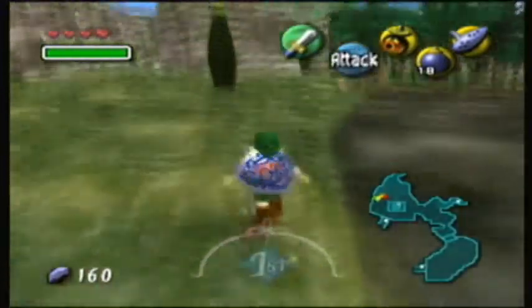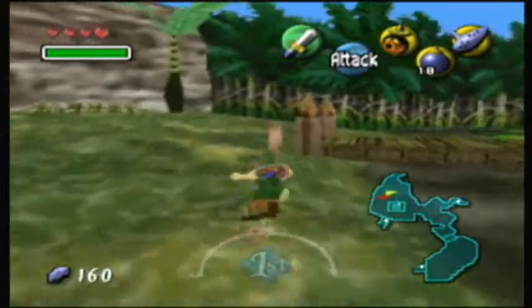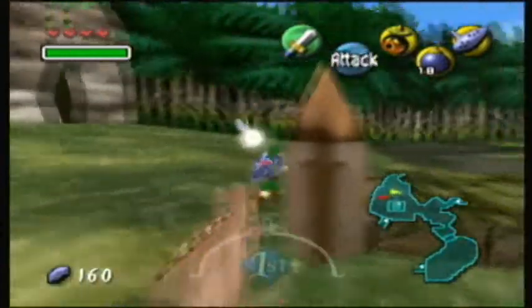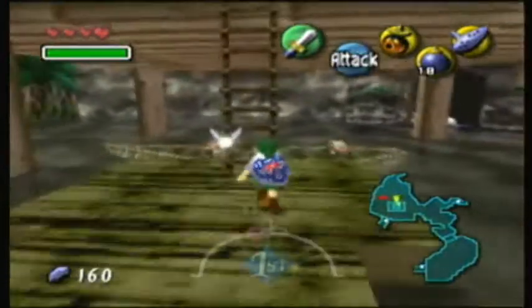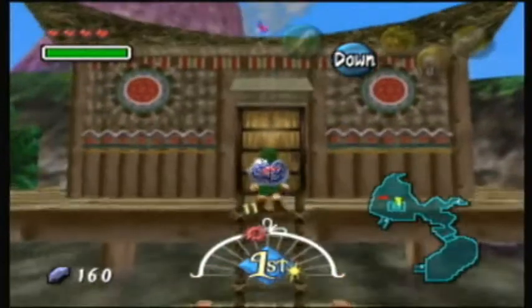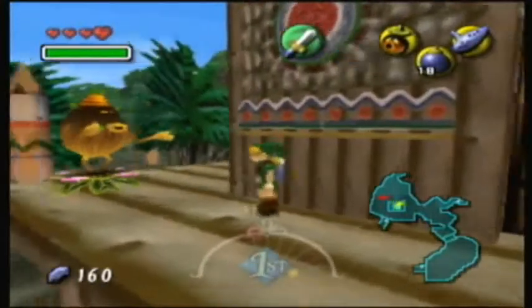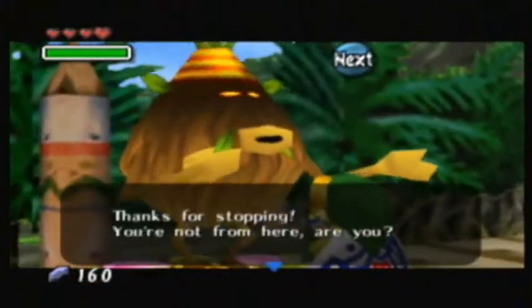Anyway, welcome back to Majora's Mask. Last time we finally got to the swamp. And in this part, let's advance the story. But right now, I didn't actually talk to this business scrub over here. He's actually like a next step in the side quest involving the title deed that we got a little earlier.